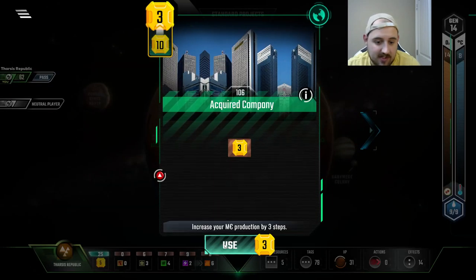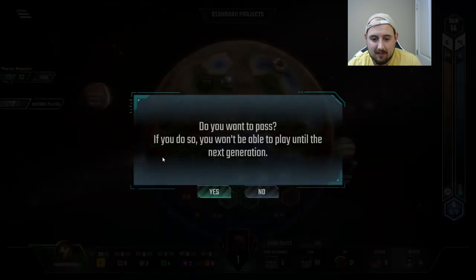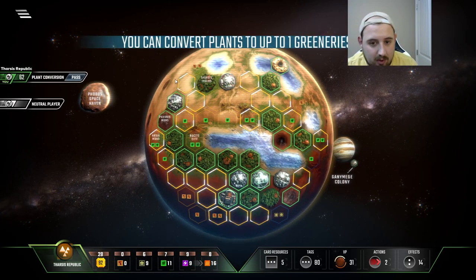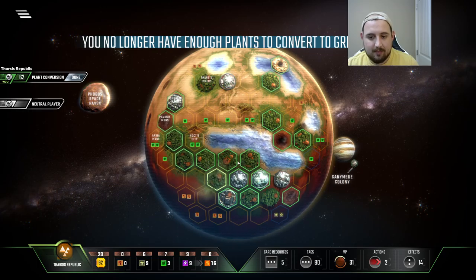We have successfully terraformed the planet though, so let me buy that just for funsies and hit pass. Yo — we get one more greenery. I'm gonna say to our original city — sorry but you just weren't there for us when we needed ya. Bam, done.